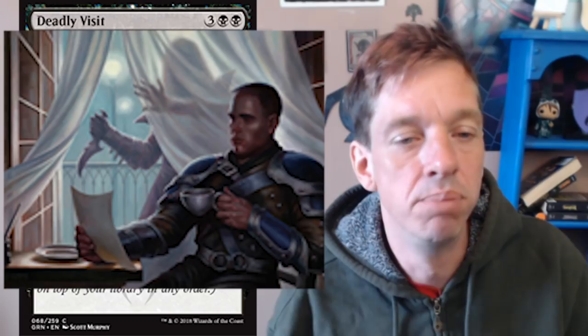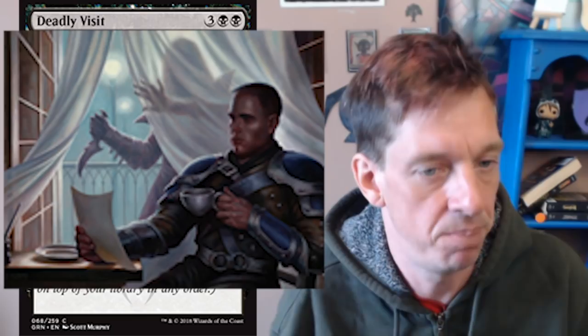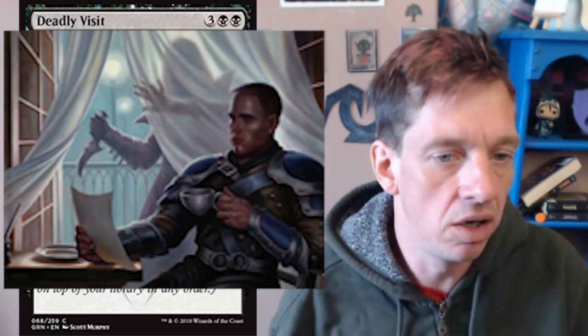Let's talk about the minor nitpicks I have with the artwork, because conceptually I really like this card. If you want to get really picky — if there's so much wind blowing these curtains, how is it not affecting that piece of paper in his hand? Look at the way the curtains are blowing and billowing inwards, so you know the wind is coming in. Yet he's holding a piece of parchment that's bent towards him, where clearly the wind would be bending it another way.